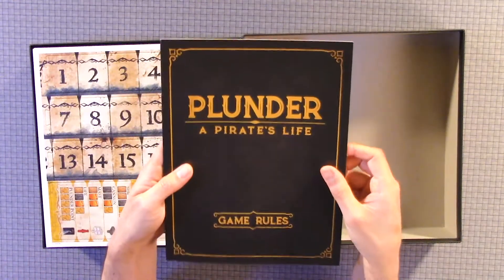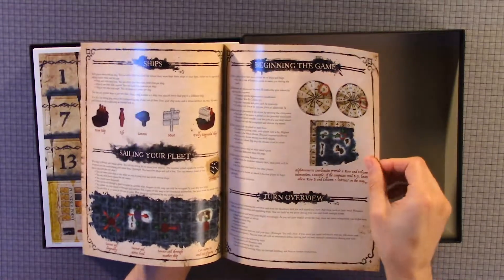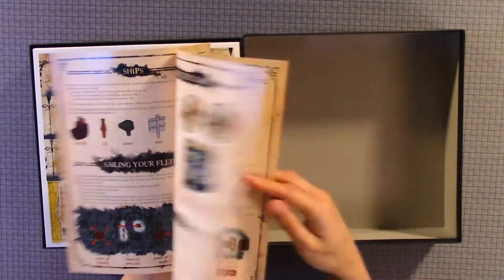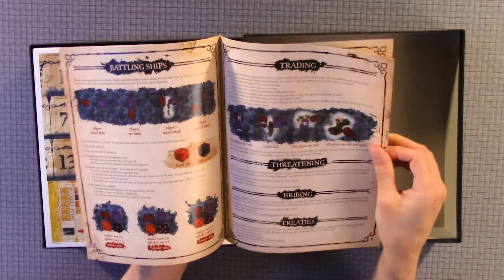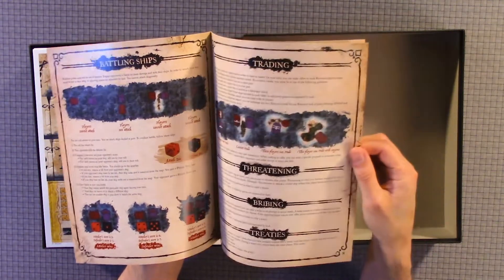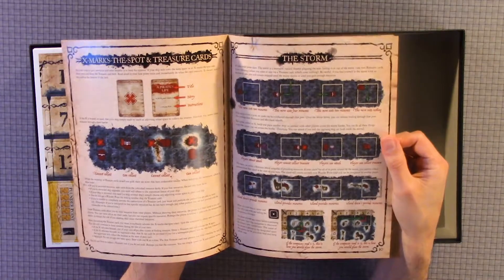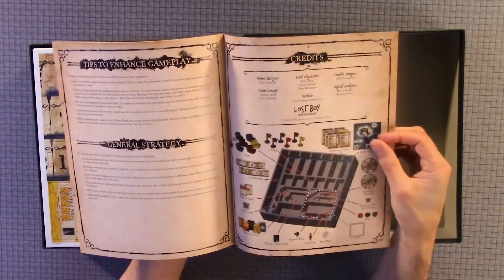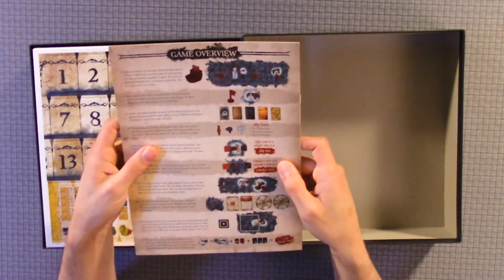We have the game rules. We have: Introduction, Components, Game Setup, Objective, Ships, Selling Your Fleet, Beginning the Game, Turn Overview, Building Your Fleet, Type of Islands, Conquering Islands, Battling Ships, Trading, Threatening, Bribing, Treaties, Marks the Spot and Treasure Cards, The Storm, Captain Without a Ship, Two-player Variant, Team Play Variant, Tips to Enhanced Gameplay, General Strategy, Credits, and Game Overview.